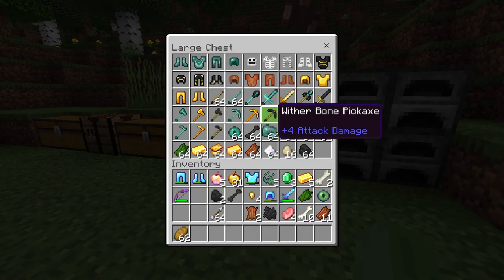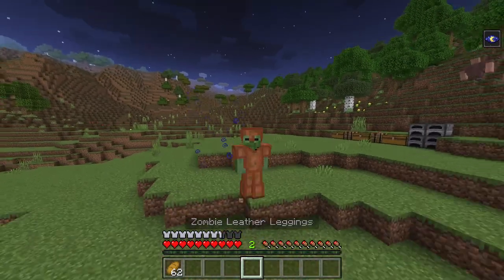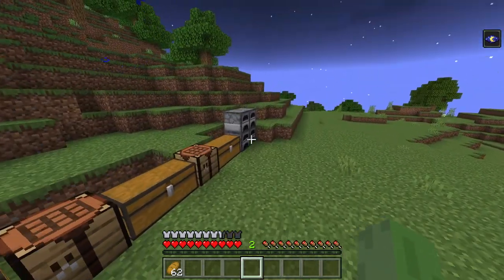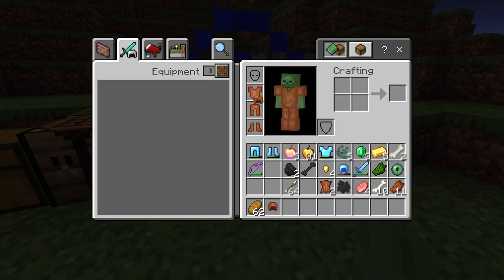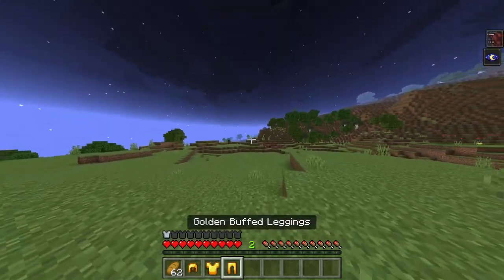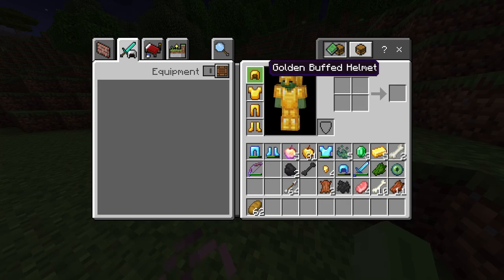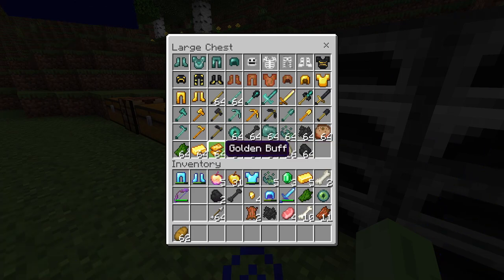Next is zombie leather armor — a pretty respectable amount of armor bars, no cool effects on their own, but if you hit somebody you're actually immune to poison, hunger, and some enchantment level effect. The last armor piece is basically stronger gold, which gives you all these effects. Not the most impressive looks, but very useful.